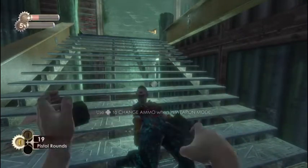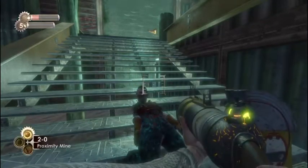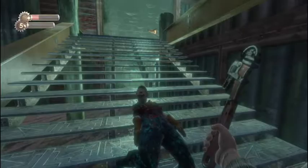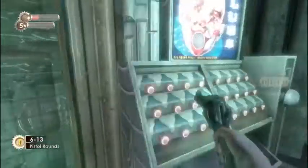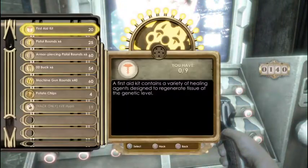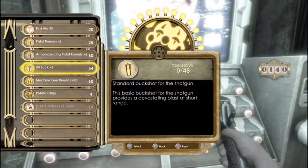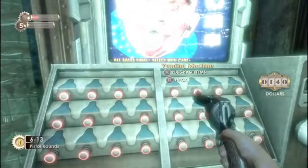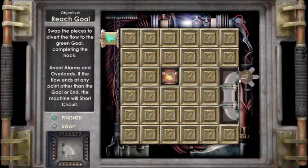We have no ammo here either. Oh, this could be bad — I'm out of shotgun shells completely, so my shotgun's gone. Great, let's purchase some items. I like using the shotgun more than anything, so we're gonna hack this to make those shotgun shells a little bit cheaper.